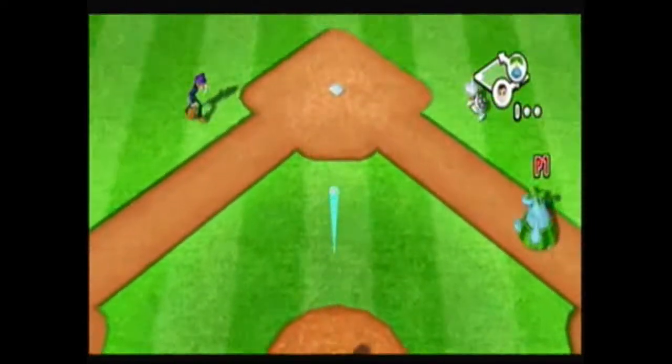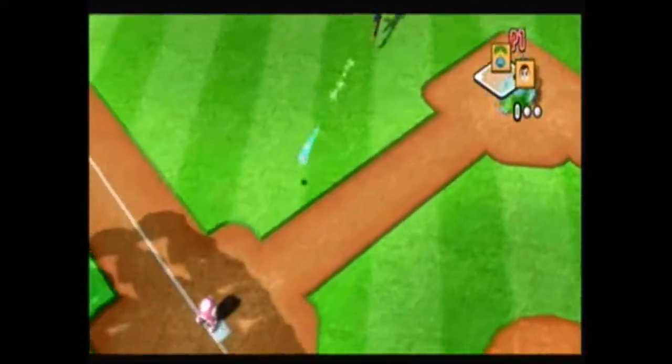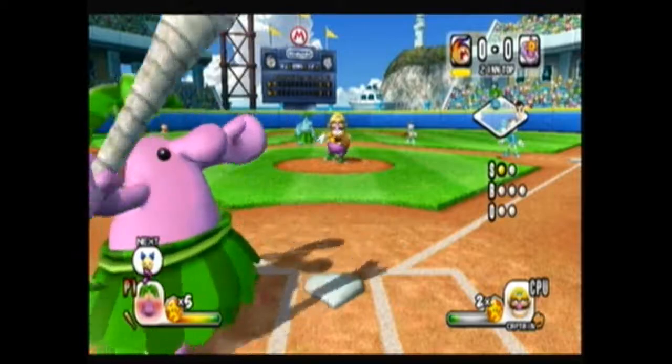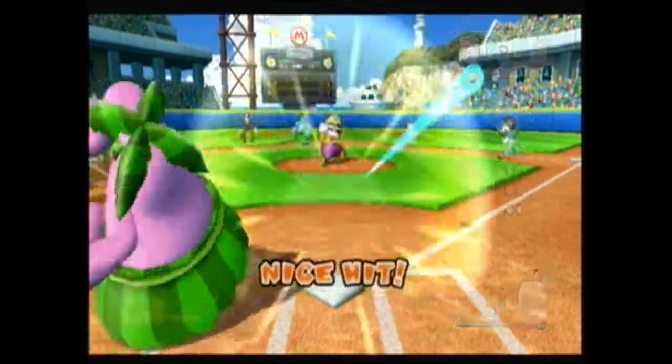Anyway, going back to Mario Super Sluggers — one of your playable characters is your Mii, a Mii of choice. But for some strange reason, all the characters look normal in the game, but the Mii's face kind of looks all pixel-y.